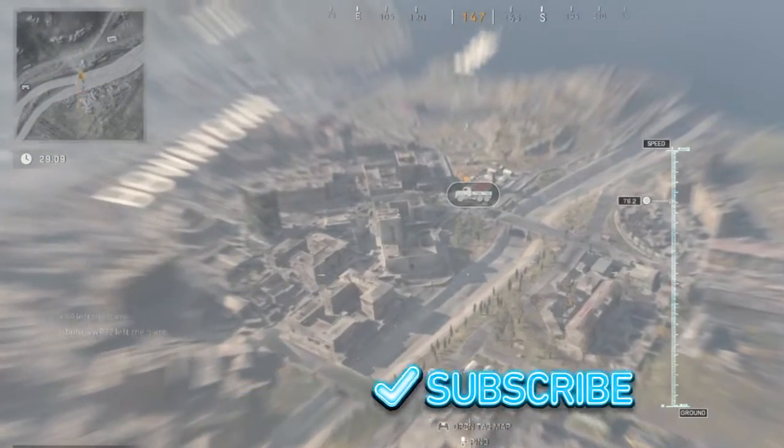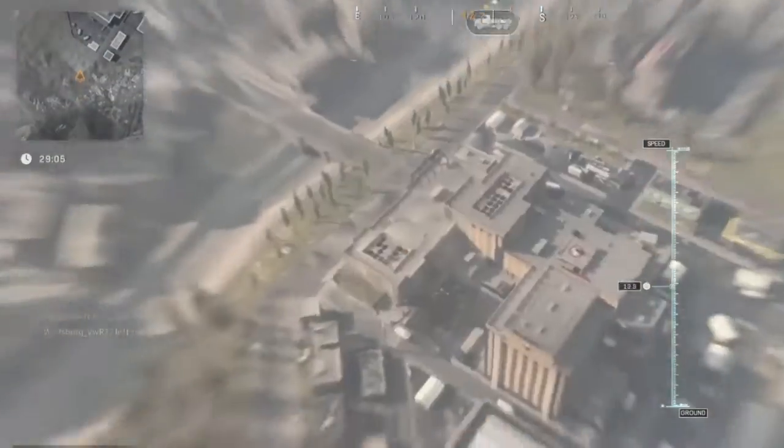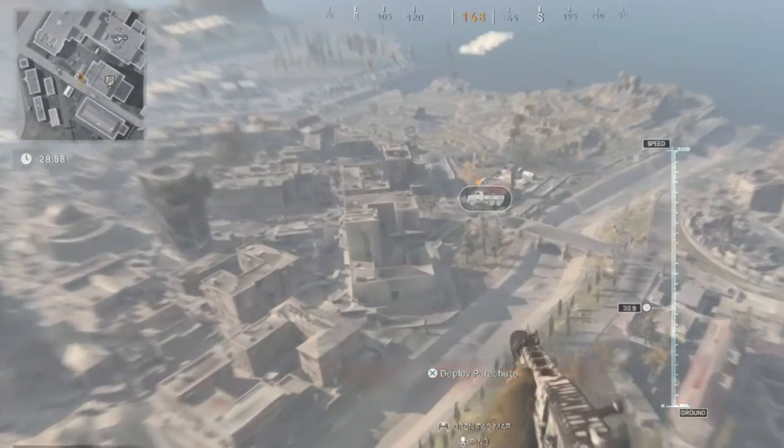Since the last update on Tuesday, majority of the glitches have been patched across Warzone, but this one is still working in downtown. I'm going to show you exactly where to go and what to do. You can shoot people in this one, but you've got to be careful because you can be shot as well, because it's a very small tight space.